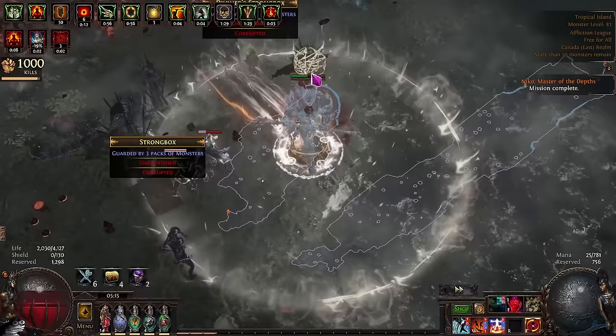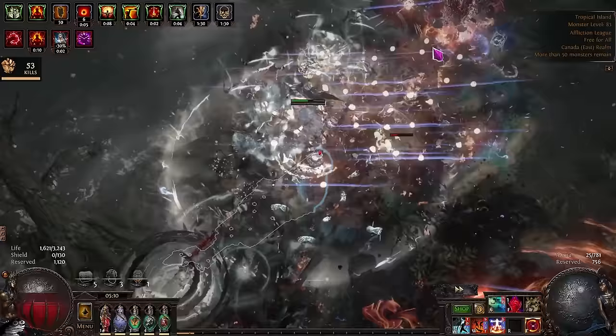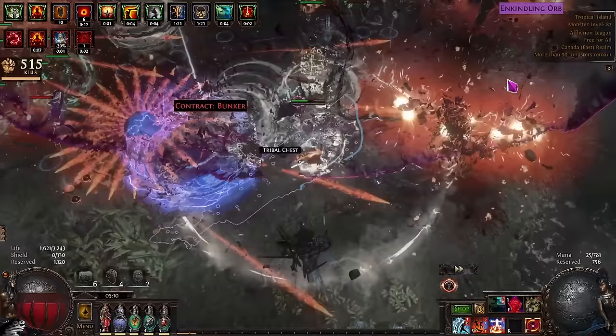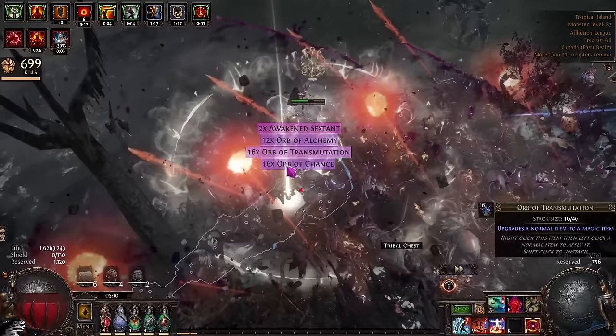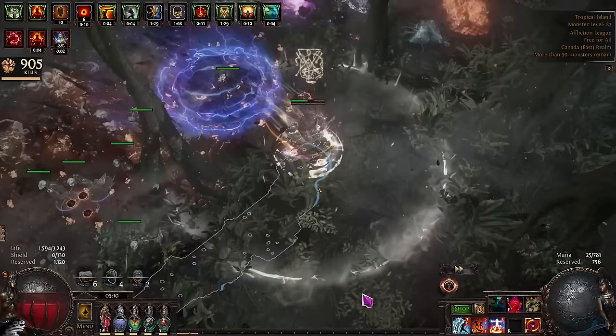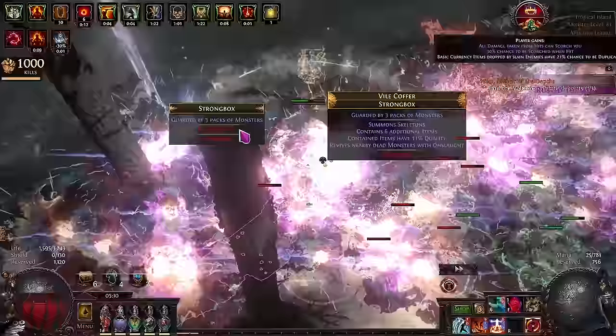Another thing to mention is it can be a potential magic finder. You can turn this into a magic finder and I will have a separate guide on that, as there are quite a few changes you'd want to make for the magic finding version to be comfortable. It is a viable magic finder and it can do 100% delirious maps. I've done quite a lot of different mapping with this over the past few days getting ready to write this guide and I've had an absolute blast.